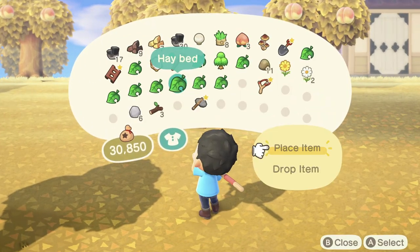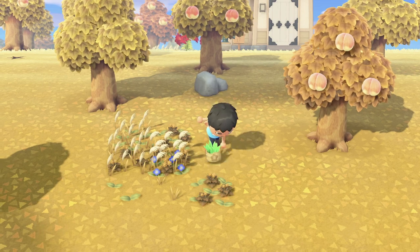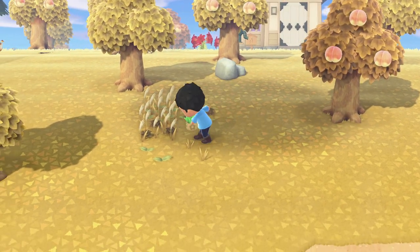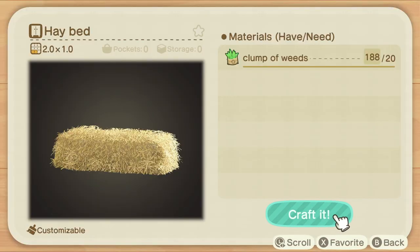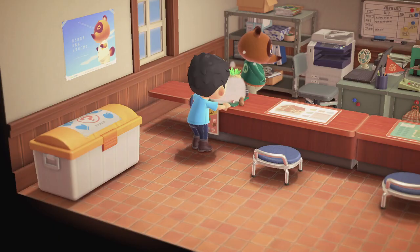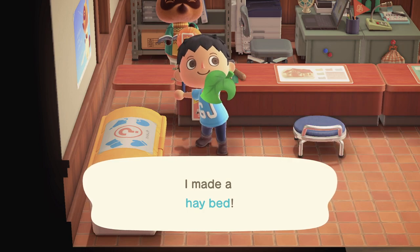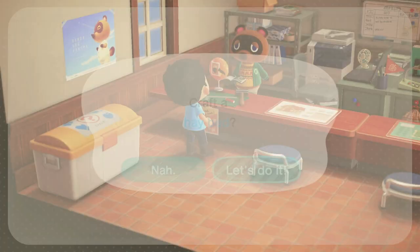The first item we are looking at are haybeds. So weeding — we all have to do it. A single clump of weeds sells for 10 bells. So if you sold 20, that would be 200 bells. A single haybed takes 20 clumps of weeds to craft and sells for 400 bells. So why not take those 20 weeds you would have sold, make a haybed, and make 400 bells rather than 200 bells.